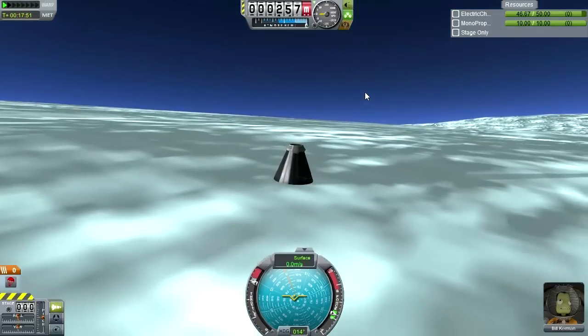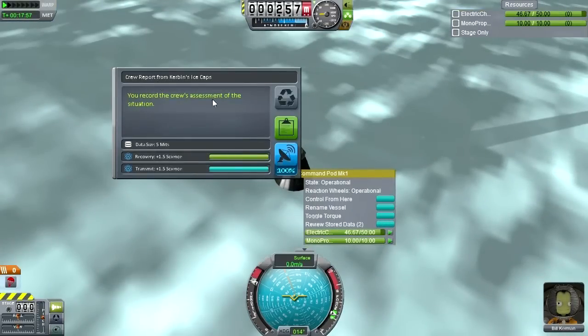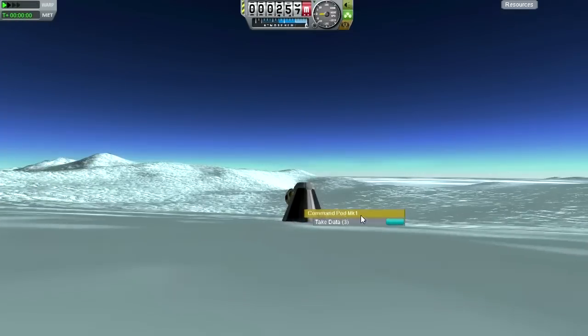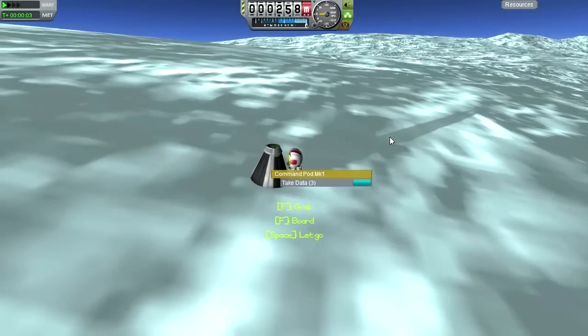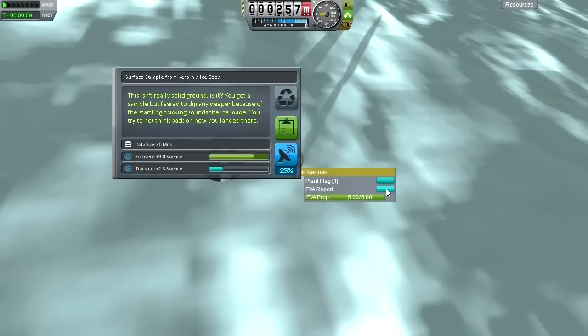Bit of a slope. Actually, I keep forgetting we can do a crew report too. Ice caps. Keep data. EVA report - not enough crew. Let's get out here. Take surface sample - this isn't really solid ground, is it? It's pretty high up. You got a sample but feared to dig any deeper because of the startling crackling sound the ice made - you try not to think back on how you landed here. Thirty? That's data size. Recovery - nine science.